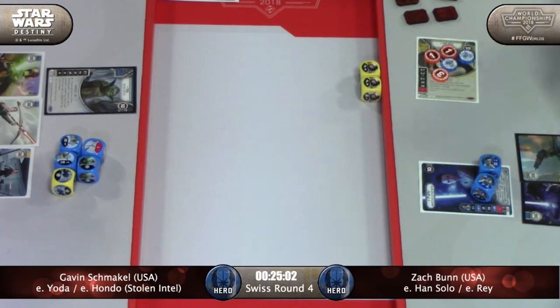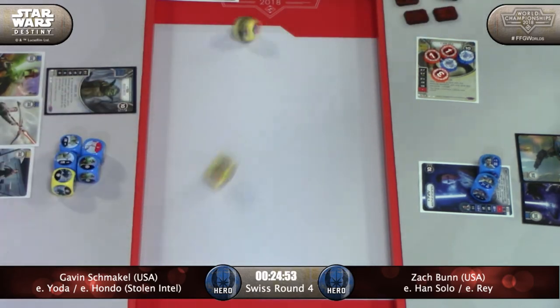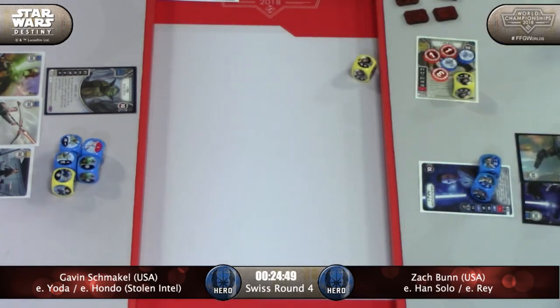Gavin played Lone Operative. Han rolls out for five damage, which is enough to kill Yoda if unmitigated. Overconfidence comes out to take at least one of those away, leaving still three damage on the table. Not at all what Gavin was hoping to re-roll into.